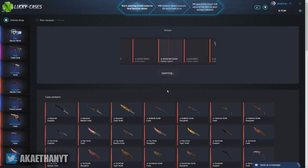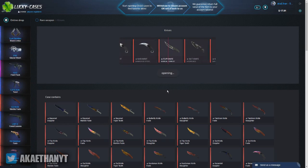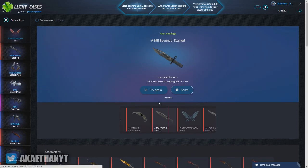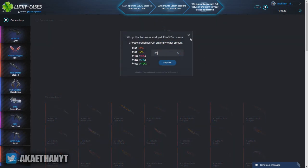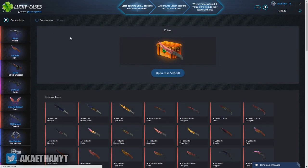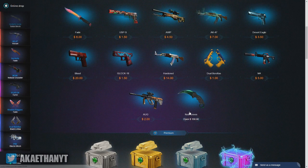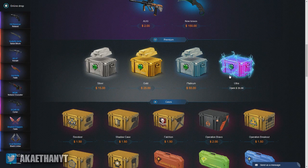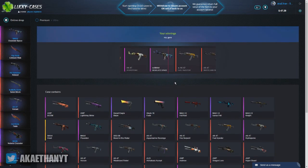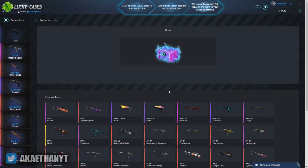Knives — open case. I'm going to try that again. I almost have enough to open it. They are doing a little sale so you guys get more percent back if you put in more, I guess for Christmas. I have 82 bucks — I'm going to open this Ultra case because I think I'm going to get something good from there. I'll open up another one.